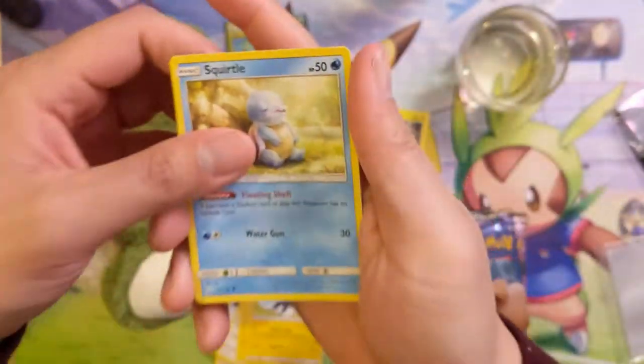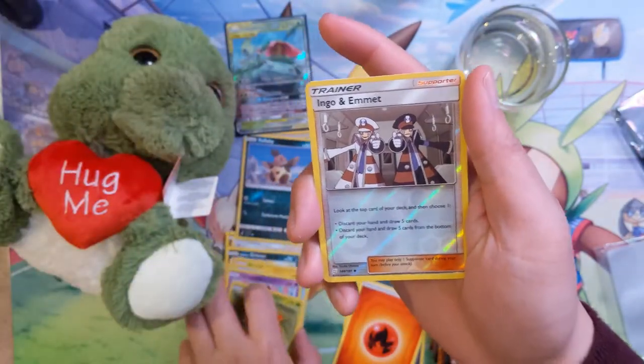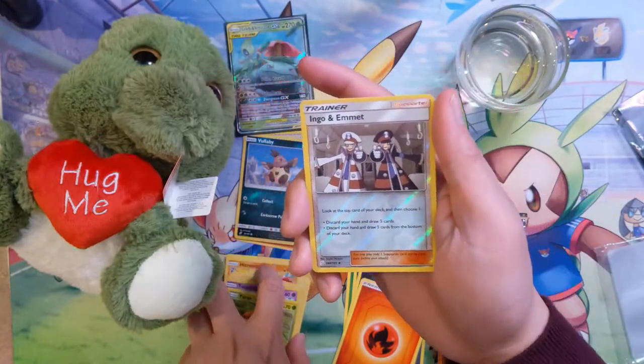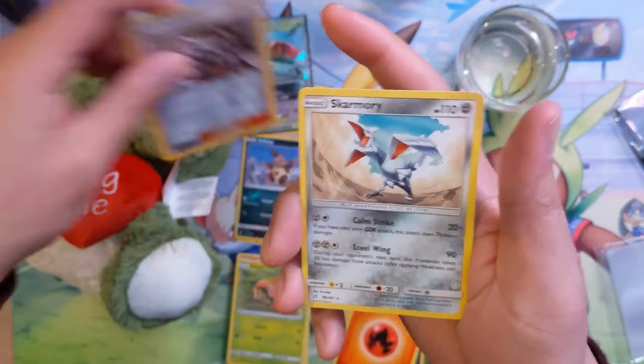We got a Blitzle — pretty cute — Squirtle, Tentacool, Paras. We do have a reverse Ingo and Emmet; wouldn't mind getting the full art version of that card. And a Skarmory.